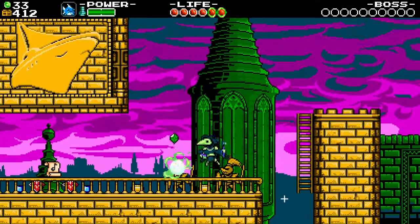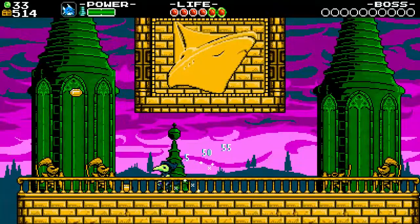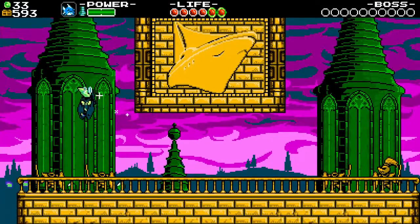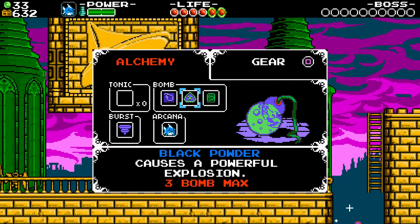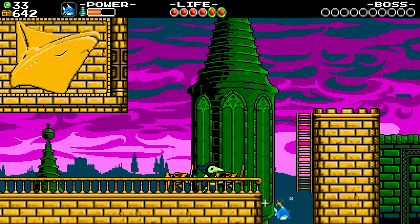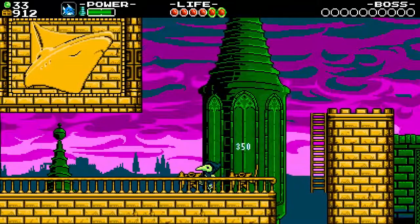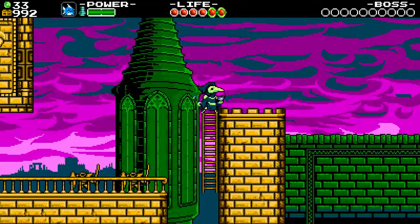We have the Yacht Club games symbol here. Did I get the long fuse too? I am using the long fuse, right? Yeah. Okay, so we can use our fishing thing here. Oh! A golden fish - that actually gave me a lot of stuff. Gave me 350 coins. Nice.